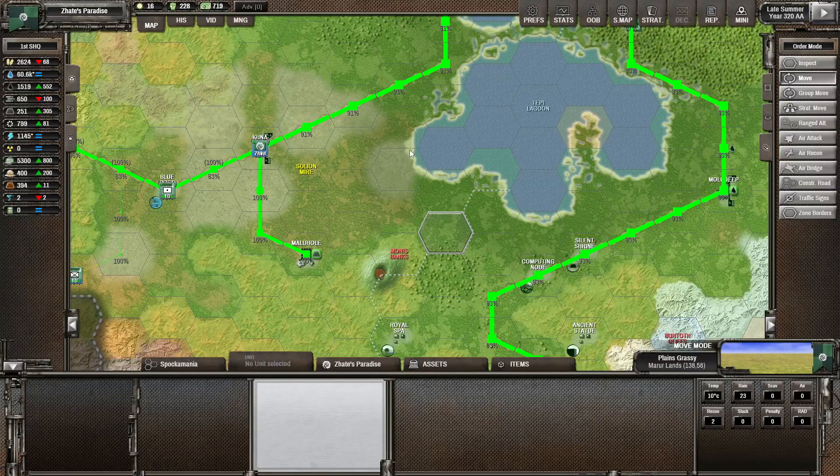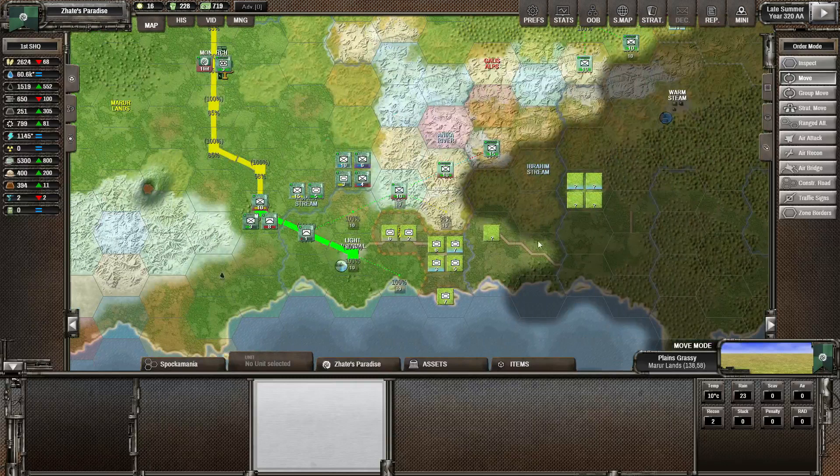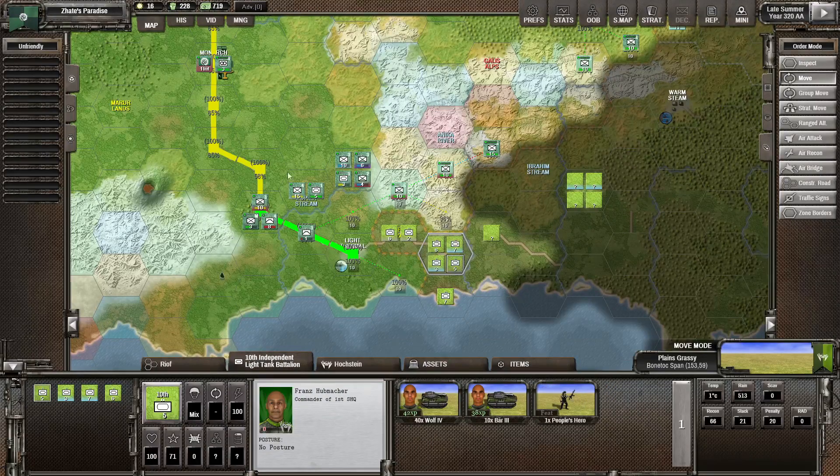Hello, my name is Shadlingo and welcome back for another episode of Shadow Empire. In the previous episode, our eastern neighbour decided to punch through our line and they did a lot of damage with their troops. The situation is looking a little bit dire.